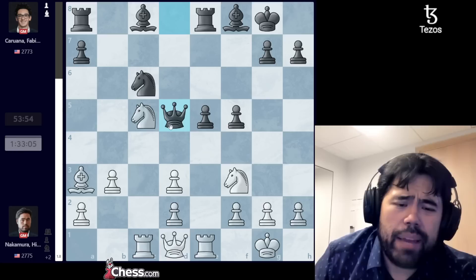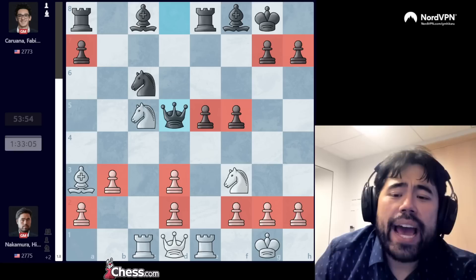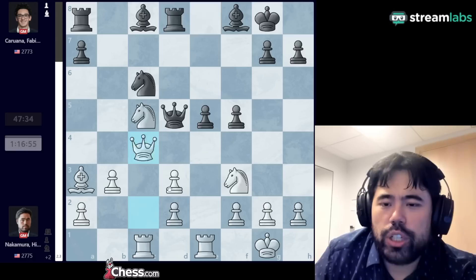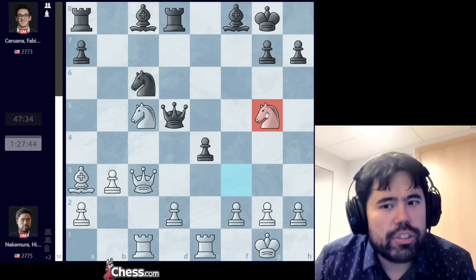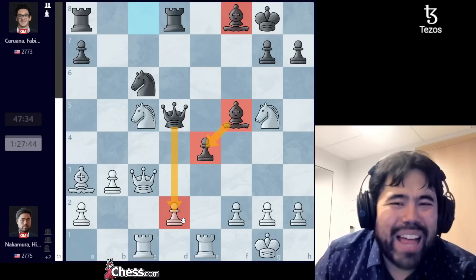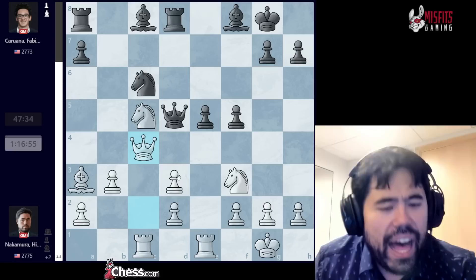Fabiano finally plays queen to d5. I used a bit of time before playing queen to c2. With two extra pawns, I'm happy to potentially trade off the queens because in the long run the extra pawns should count for something. Fabiano plays rook to d8 and now I play queen to c4, trying to trade the queens. I did consider queen to c3 attacking the pawn on e5, but after e4 and takes takes, knight g5 seems very good, though it felt tricky after bishop to f5 with active bishops and pressure on the d-file.